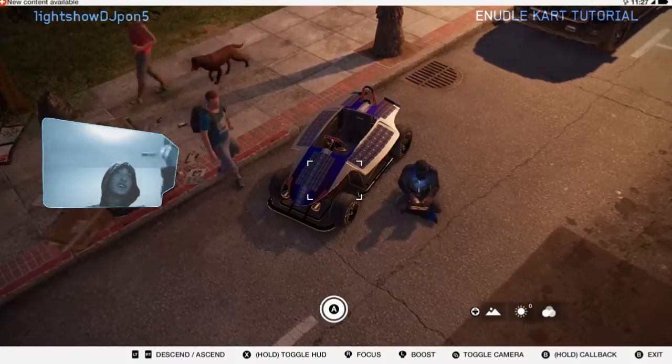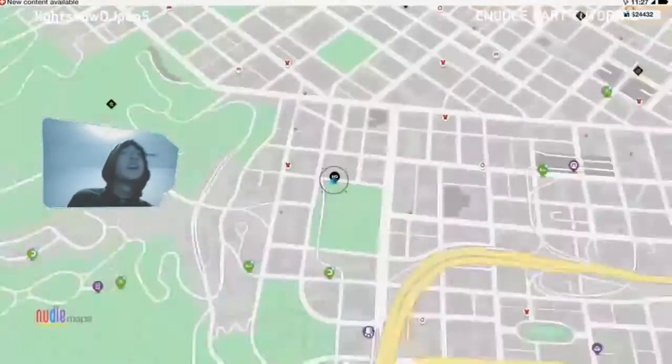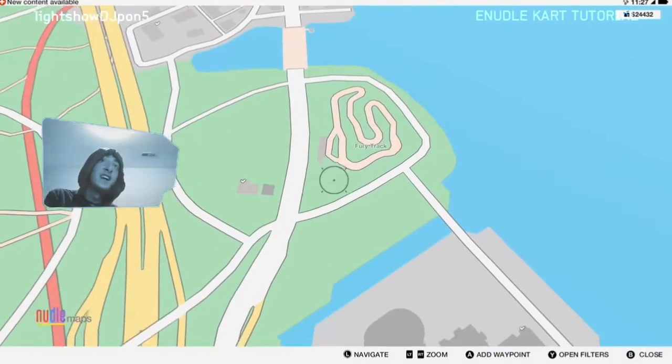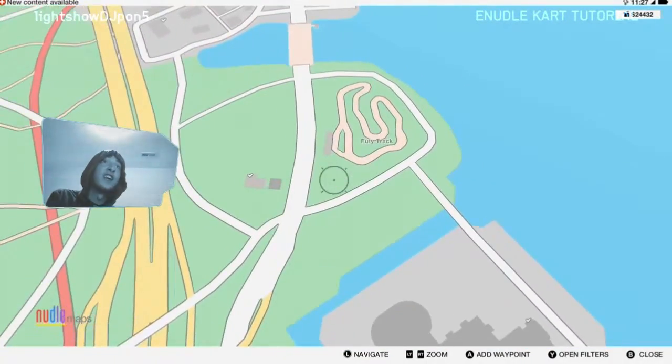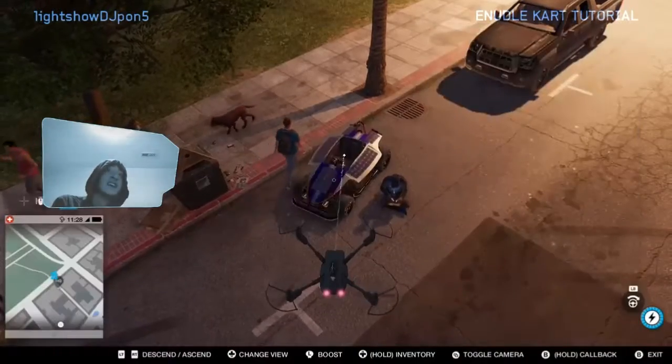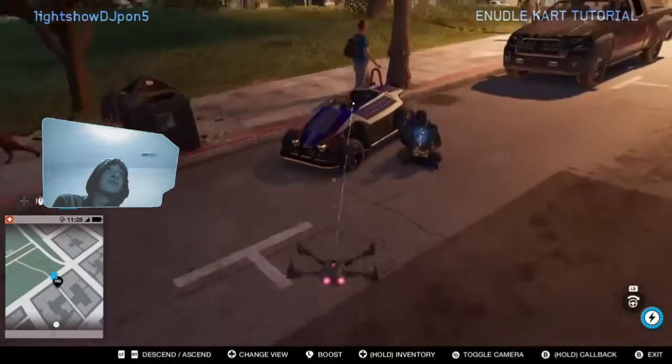As you see here, it looks all fine and dandy. We got our own noodle cart, but this is where you get it from — you got to do three races over here in that area to unlock it as your very own cart that you get to own and spawn. And this is what it looks like right here from the drone point of view.